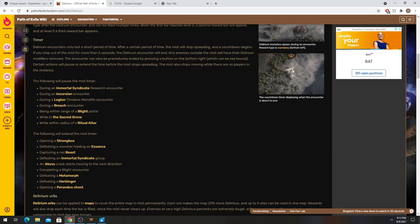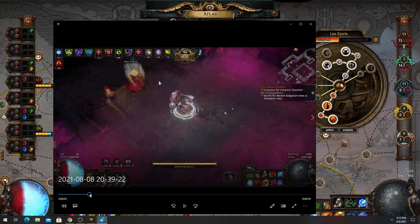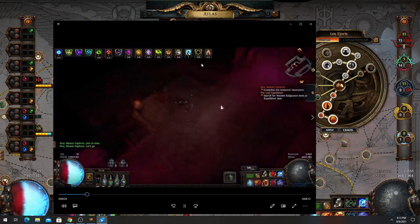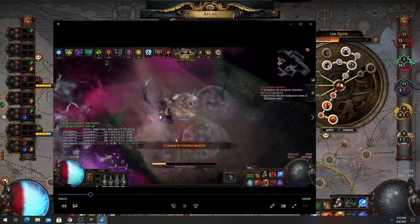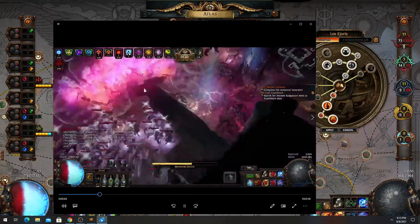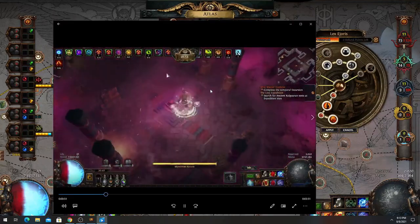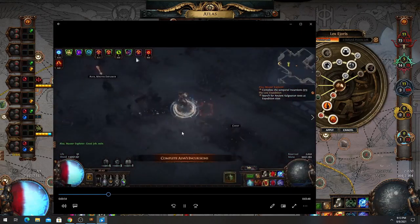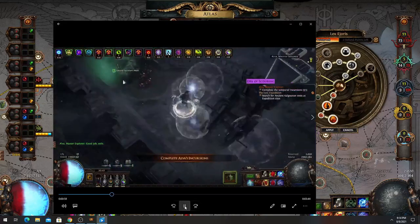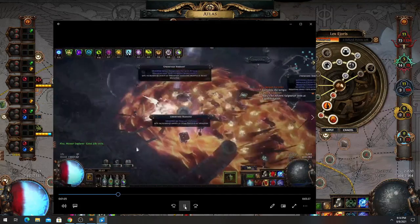The following will pause the mist timer — basically your Delirium won't progress when you do this: during an Incursion encounter, whenever you enter the Alva temple. So you can really take your time there. As you can see, I entered the temple with like 9 seconds left — not a lot of time — I kill a few monsters and it ramps up to like one minute. I have plenty of time to check what rooms I want to unlock, where I want to put the stones, what I want to upgrade. The fog will stay in place, which is really good because it adds a lot of value to your maps since you can do the temple and sell it for even more profit.